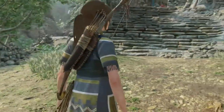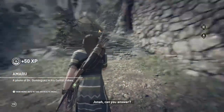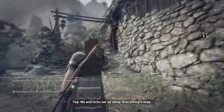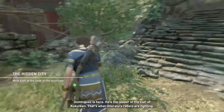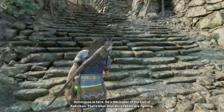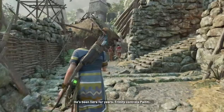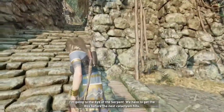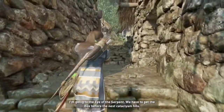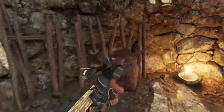Alright, so we are off to find the silver box — the shrine of the seal of the box. 'You've been warned to keep the peace.' 'I was just out for a peaceful stroll with my son.' 'Amaru is losing his patience.' 'It won't happen again.' Alright, let's see where we have to go. Dominguez is here — he's the leader of the cult of Kukulkan. That's what Unuratu's rebels are fighting. He's been here for years.